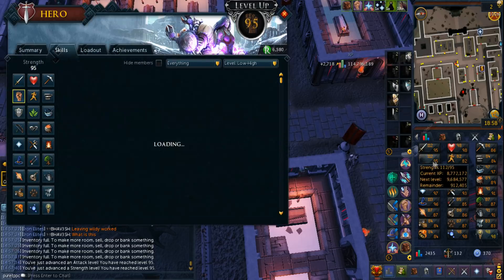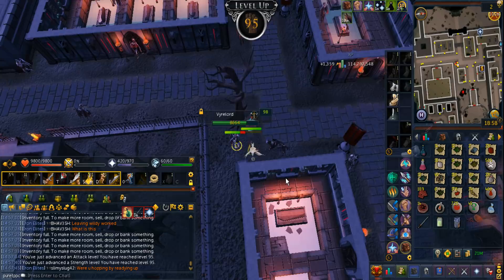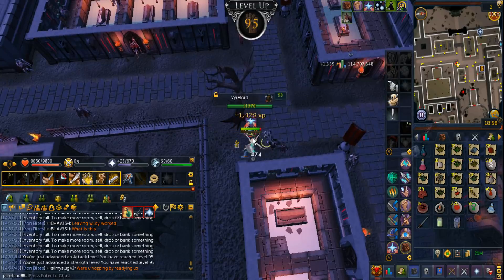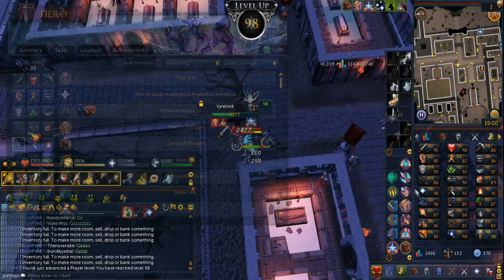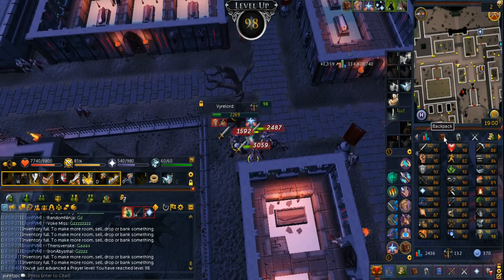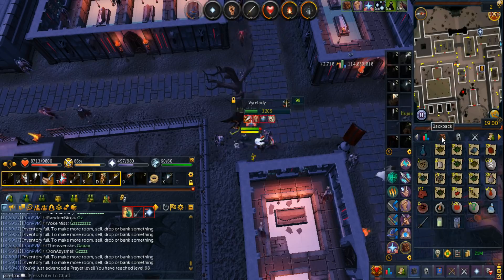95 Attack and Strength, and no, we don't have Tier 95 Weaponry. I thought they'd be out by now, but hey, whatever. 98 Prayer — there we go, one more level. It's so amazing for Prayer Training. People just don't know about this method. I'm really surprised.